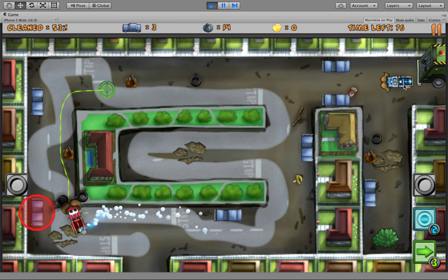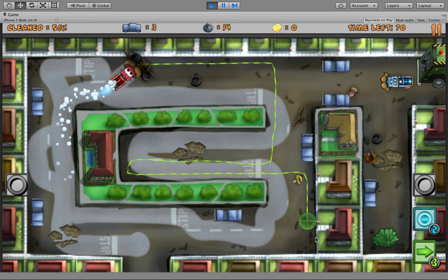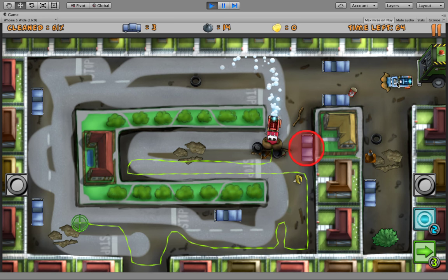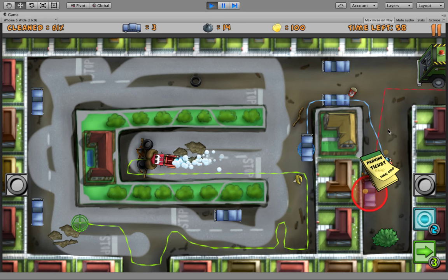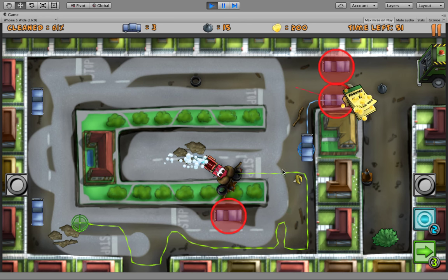Then to get rid of these parked cars — this nuisance — you have this parking enforcement. His job is to ticket these parked cars who are here when they're not supposed to be. He'll give a ticket and you get money for that — money you can use in the shop to upgrade your Street Sweeper and your parking enforcement.